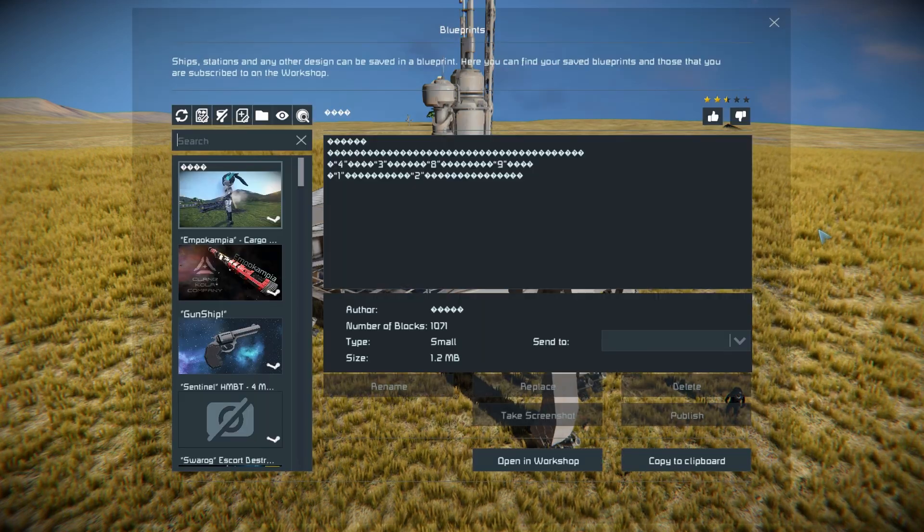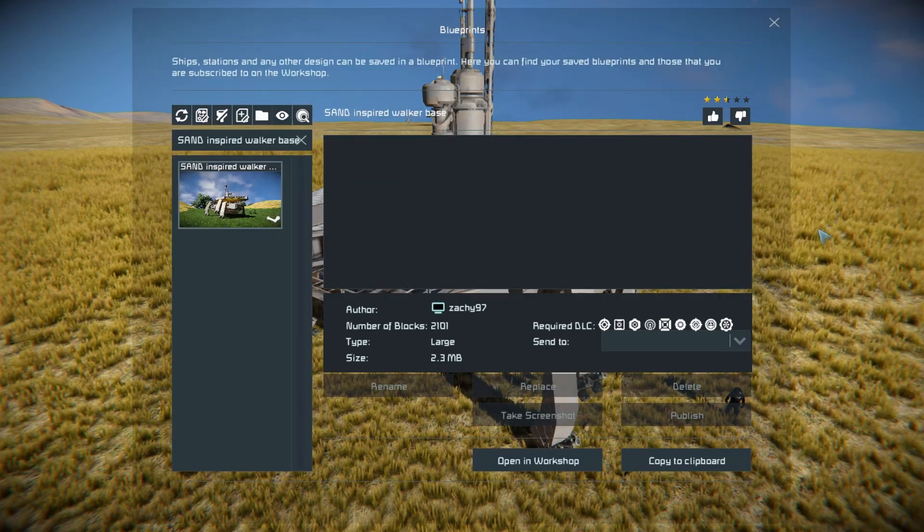Pressing F10 and finding it — this thing is 2101 large blocks using pretty much all the DLC packs. There's no information whatsoever listed here; it would be a very good idea to actually have the controls listed on here, it would make it much easier than trying to guess what the controls do.